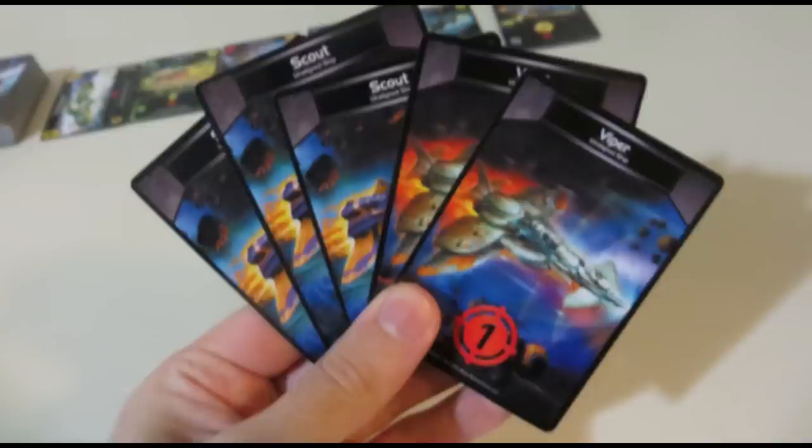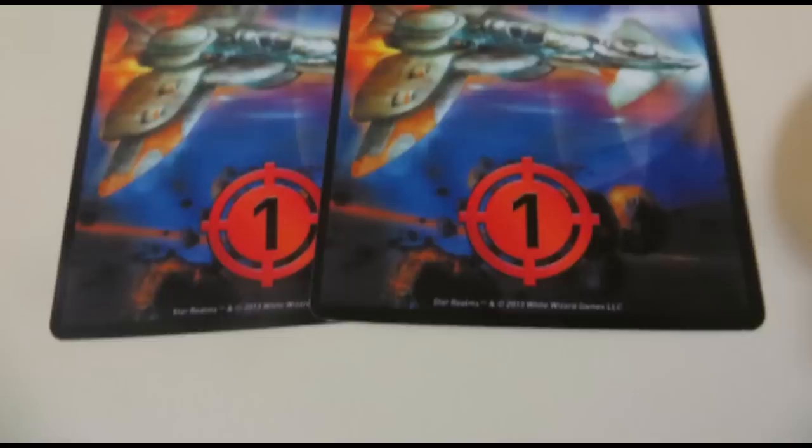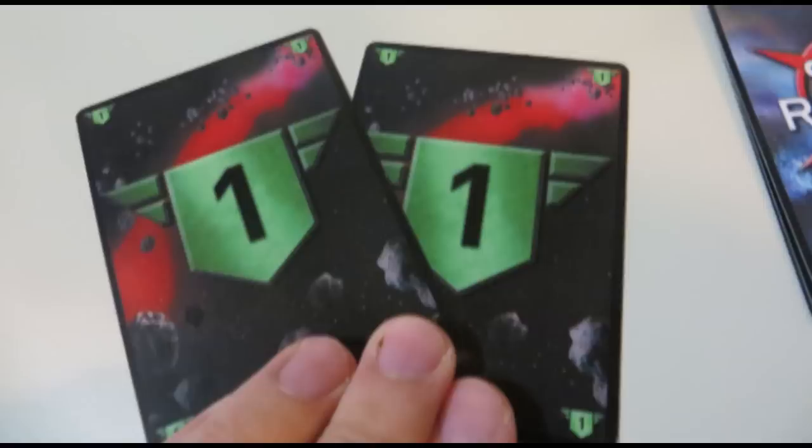From there you get to play your cards in any order or manner that you so please. There are two primary actions you'll get to take. The first is ATTACK! If you see this red combat symbol and a number, it means you can deal that many points of damage to your opponent. Simple.